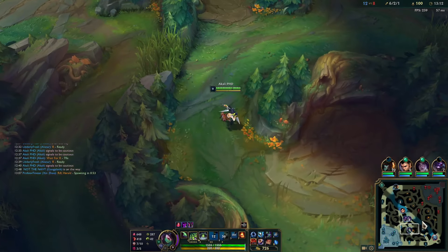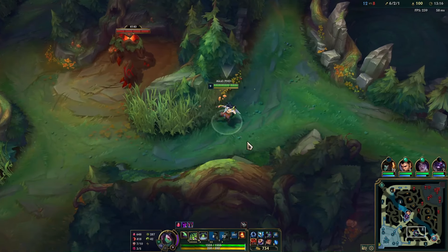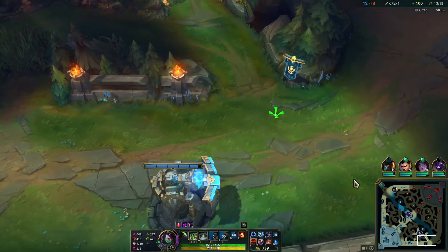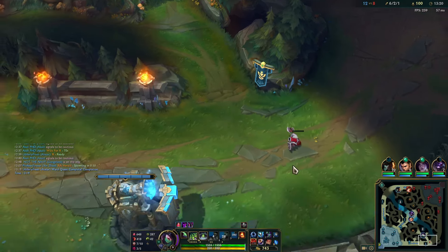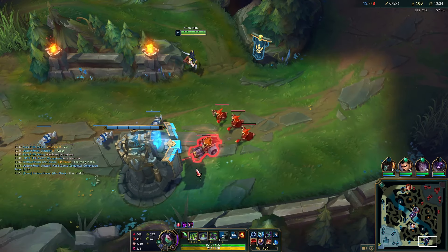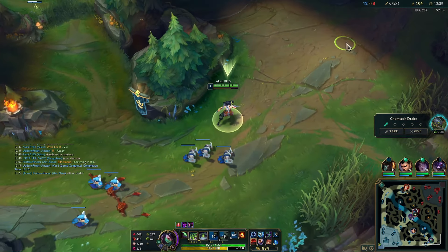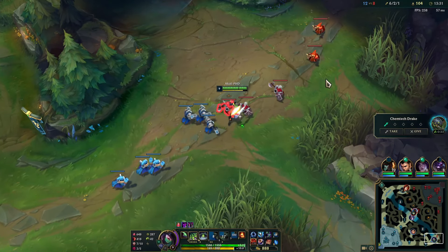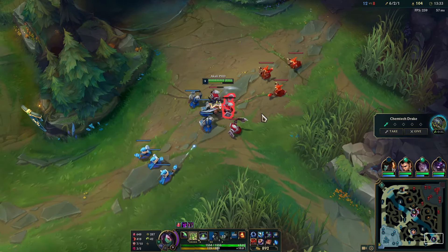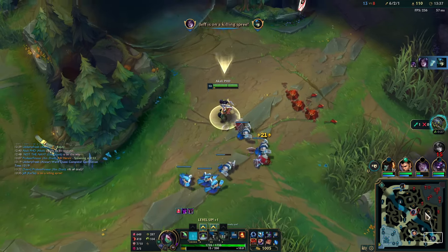It looks like Kai'Sa has made her way to mid, so we're gonna go bot. I think we can just straight up kill this Fizz if he even tries to touch the turret — which it looks like he's not going to, which is smart. Double E this thing. We actually have so much damage we just one-shot the backline — they really did buff AP. I love that.